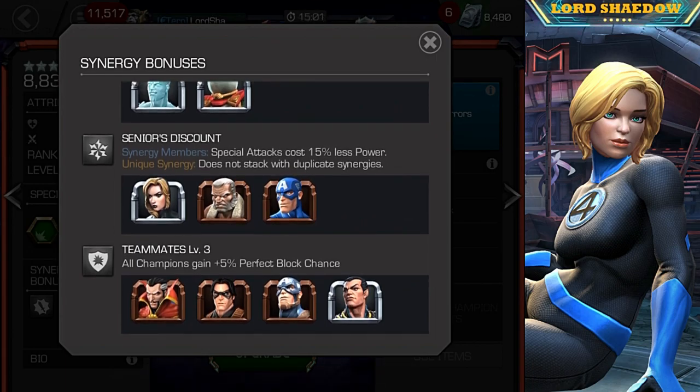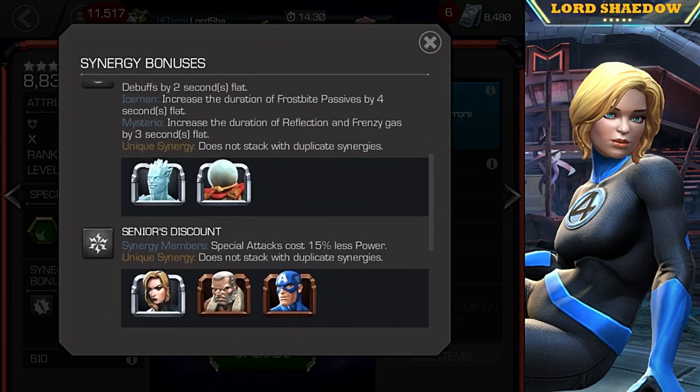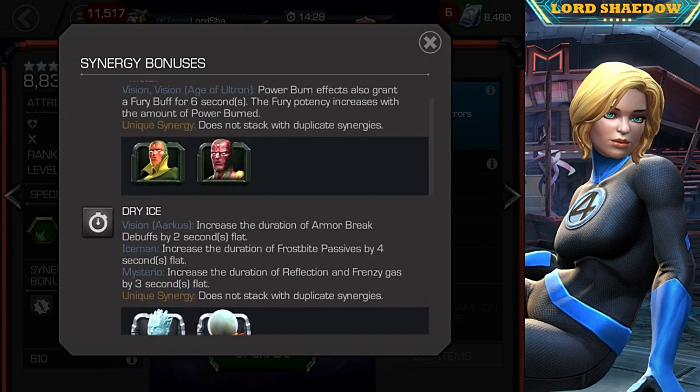Seniors discount — you've got the new Clairvoyant, Old Man Logan, and Captain America. Special attacks cost 15% less power, which can be very useful — you'll be able to throw more specials, meaning more damage or more utility depending on the nature of the special. Finally, you have Teammates, which just adds a perfect block chance. I'm not too terribly excited about that one, but these first three I can see being the more useful.